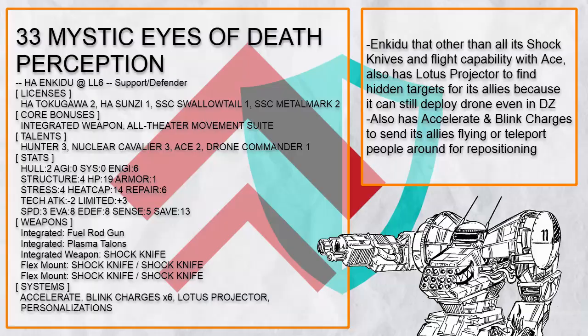This is Mystic Eyes of Death Perception, a fast flying Enkiju that can deploy Lotus Projector to know everything about anything near it — because as it turns out, being in danger zone doesn't block it from deploying drones. And other than all its shock knives, it has Accelerate or Blink Charges to throw itself or its allies away from it. This is the only support Enkiju without Mule Harness.